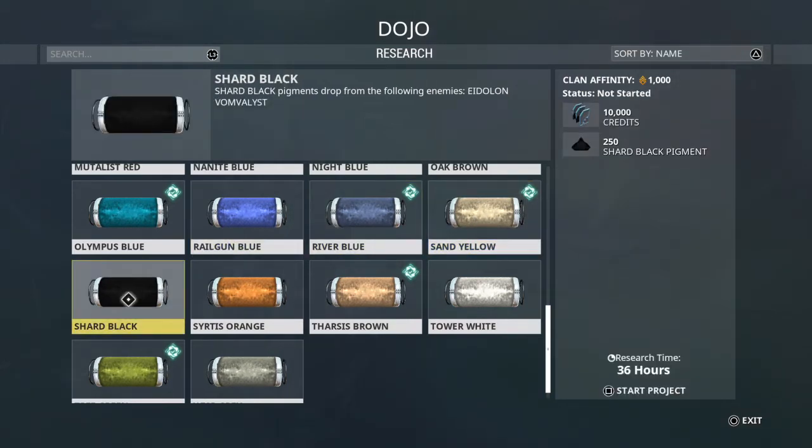Shard Black — unfortunately you have to get those from the Eidolon Vomvalyst on the Plains of Eidolon. They're the big roaming enemies that only come out at night. A lot of the high-level guys are always hunting these things down, so maybe you can get in with some of them — might not be too bad.